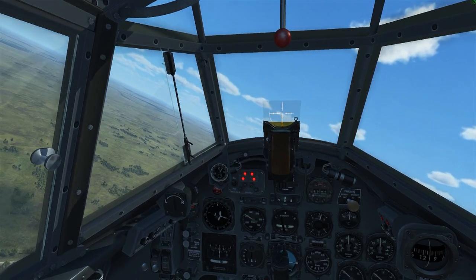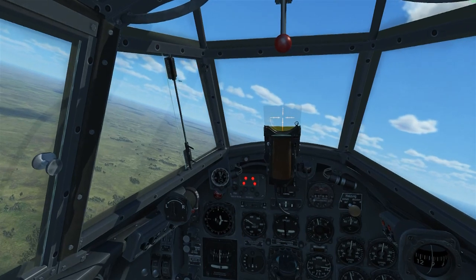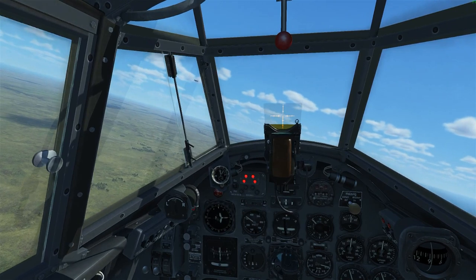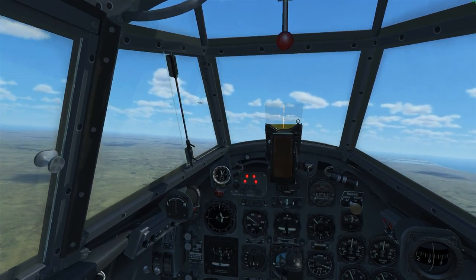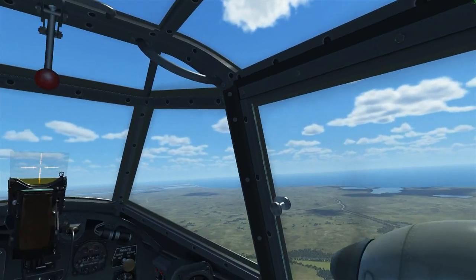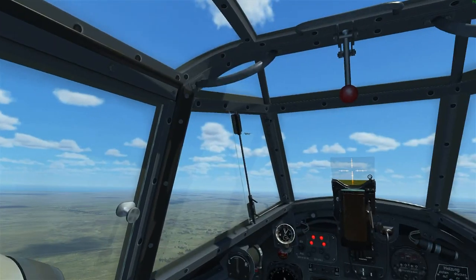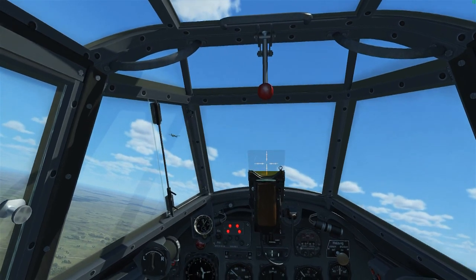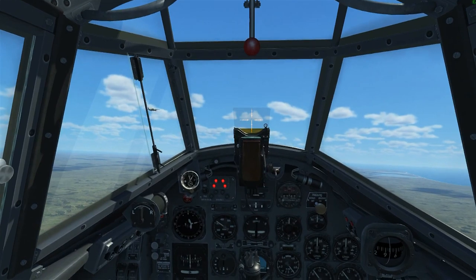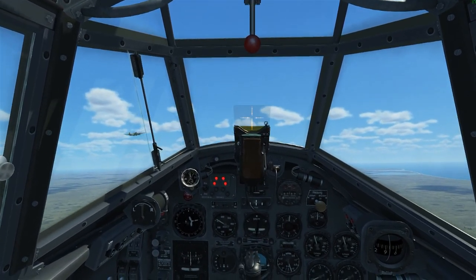Without any communications with the aircraft, I don't know what his heading is or what his speed will be in the climb or in the cruise. My first guesstimate is that he's going to be going on a heading of about east at about 280. I'm doing about 320, so I should catch up to him fairly quickly. Notice how I'm approaching from slightly below him and keeping him bracketed in that side window — if he's in the center of that side window, I know where to find him, and that allows me to look around for other traffic and know where he's going to be next.